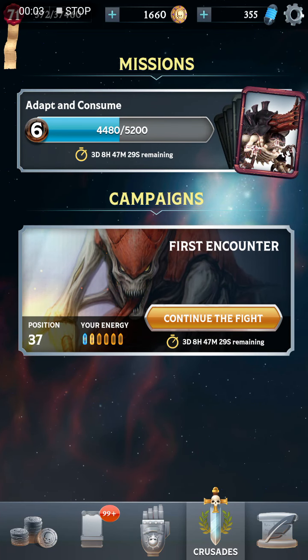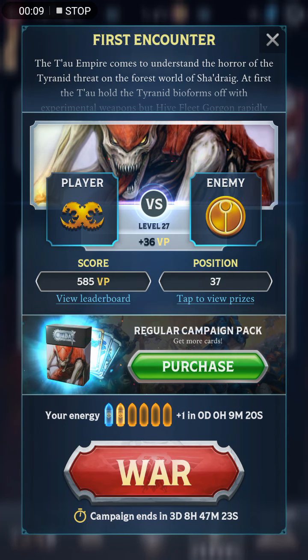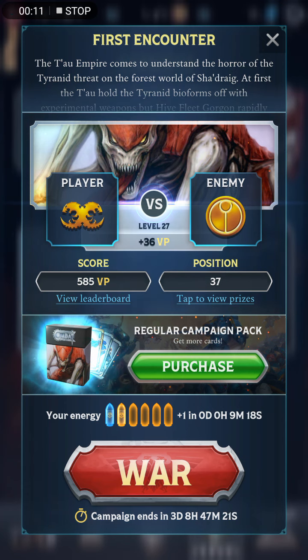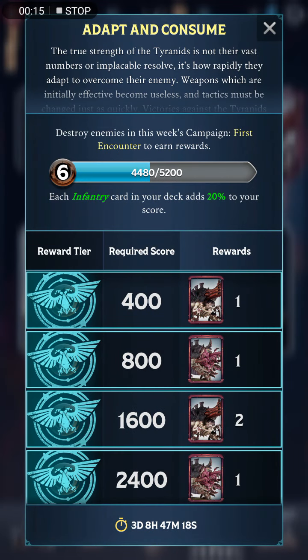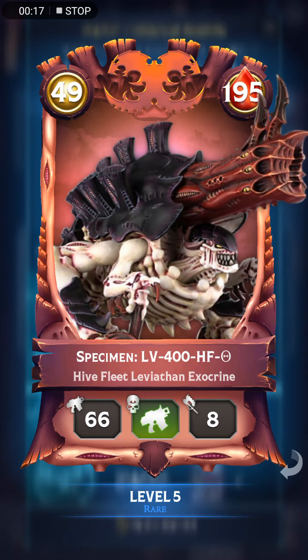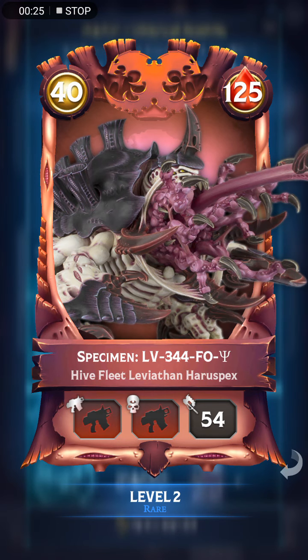Hello everyone, Shinto Bean here playing some more Warhammer Combat Cards with the campaign of the week. In this campaign we're playing as the Tyranids against the Tau Empire. We've got some pretty cool mission rewards - an opportunity to get extra copies of the Exocrine, a very powerful ranged unit, as well as this brand new card, the Harvest Specs.